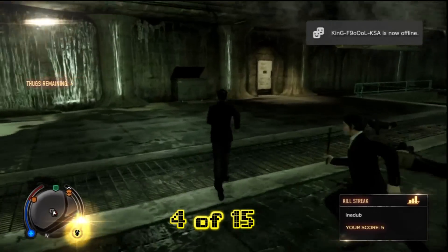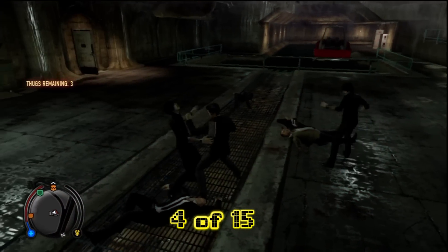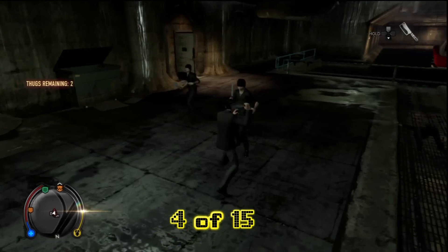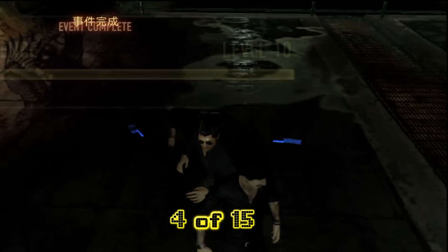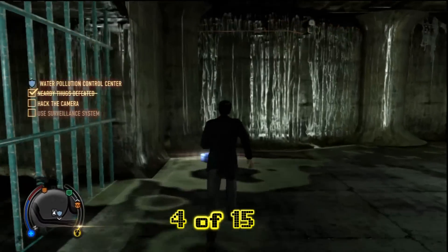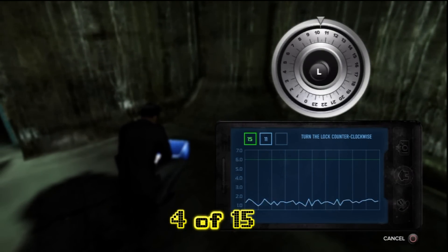A couple of these underground ones are fairly tough. I recommend that you have a fair amount of the health shrines found, if not all of them, and that you've found a few of the jade statues too. Those extra moves and combos you learn through the jade statues are absolutely critical in a few of these fight scenes. There's the spy box — we won't grab it here since that's not what we're here for. We'll go ahead and get this safe on crack opened.